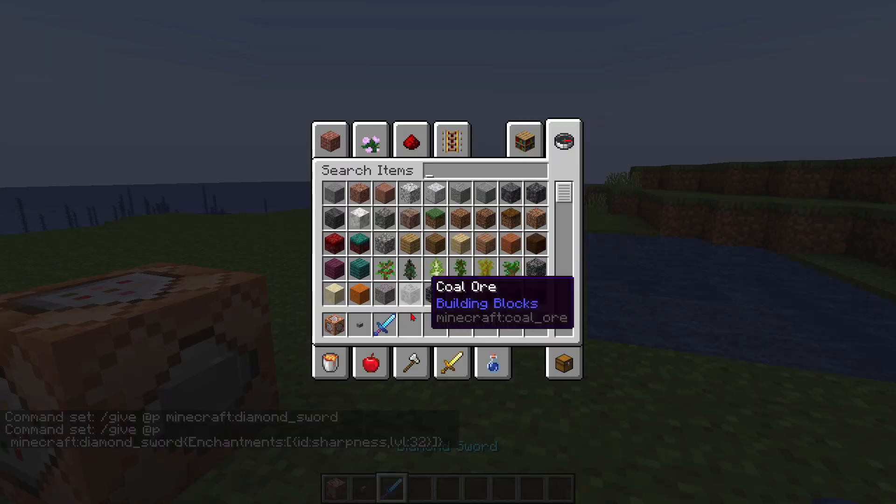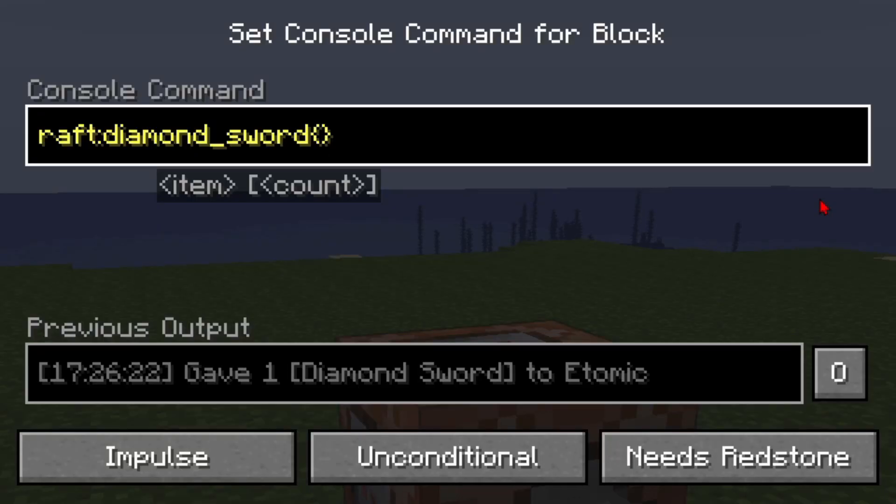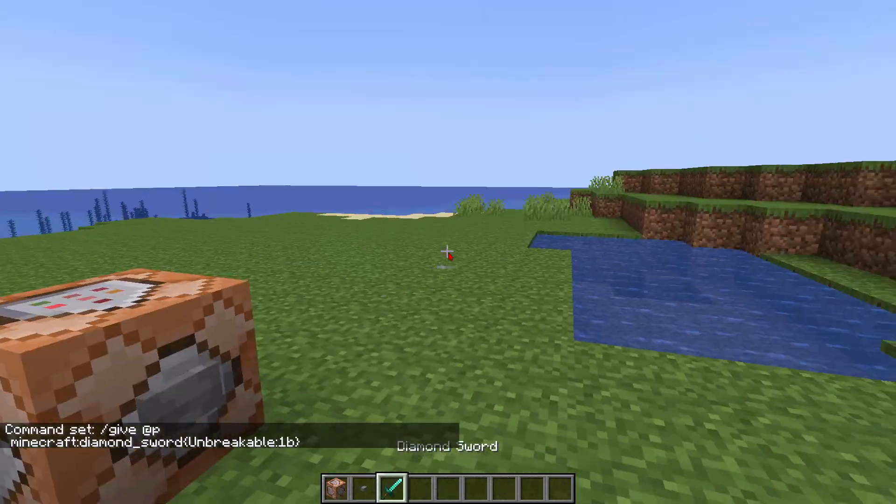If I add in an enchantment here — sharpness level 32 — that's a lot, but there you go. And the moment you've been waiting for: how to combine all of these tags into one item. The solution is one comma. Every tag works like this, so here's the unbreakable tag — I can make it 1b and give myself an item to show that it works.